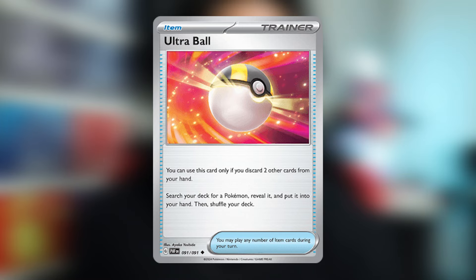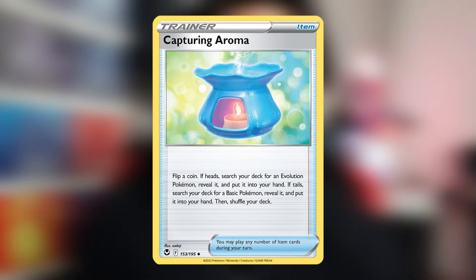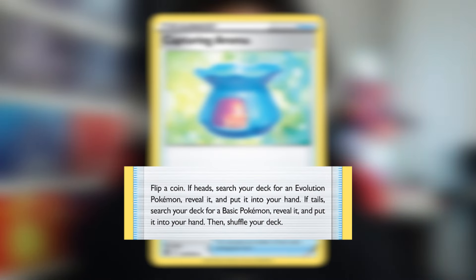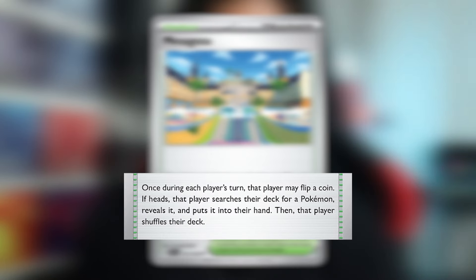On to the items — basically all your items are ways to get Pokemon from your deck to your hand. Ultra Ball requires you to discard 2 cards to get any Pokemon. Great Ball lets you look at the top 7 cards and choose 1 Pokemon. Capturing Aroma has you flip a coin: Heads gets you an Evolution Pokemon, Tails gets you a Basic. For the stadium, we have Mesagoza — once per turn, flip a coin, and if it hits Heads, you can choose any Pokemon from your deck and add it to your hand.